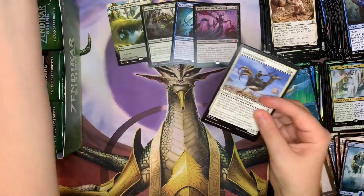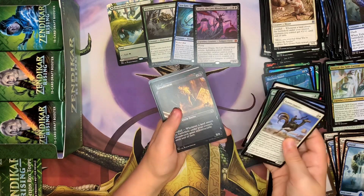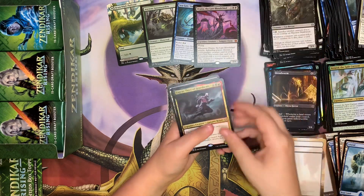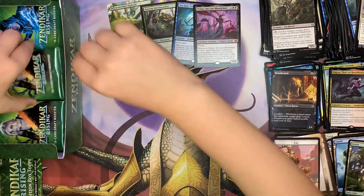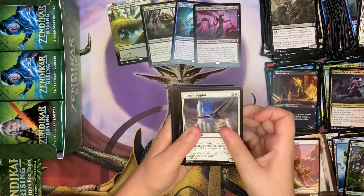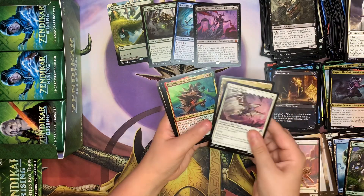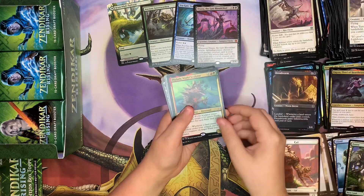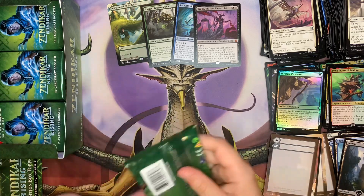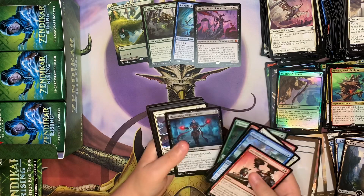We got three Mythics and one Pathway. Our goal is going to be four Pathways — the most I've gotten in a Zendikar box is three. Dread Worm, Zagrass, Thief of Heartbeats. I don't know about the party mechanic — I feel like it could be a deck, but it just isn't yet. Someone hasn't really made that yet. I feel like it could be good if you find the perfect cards to use. Base Camp. World Sculptor. And a Foil Skyclave Pickaxe. And another row of base packs — how strange.